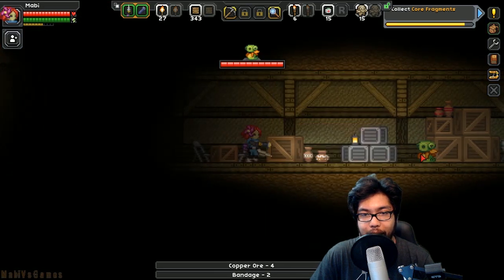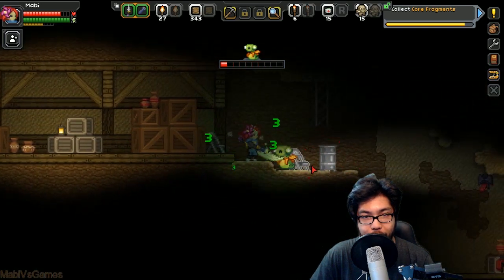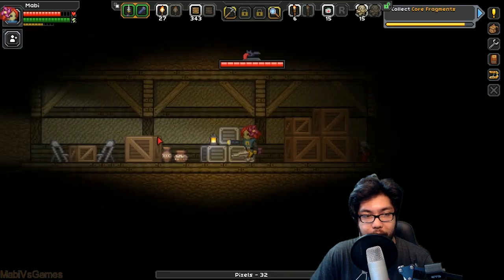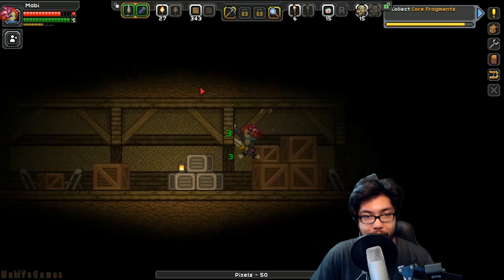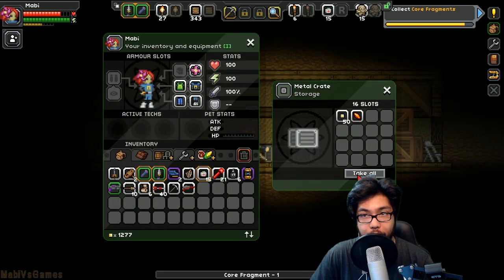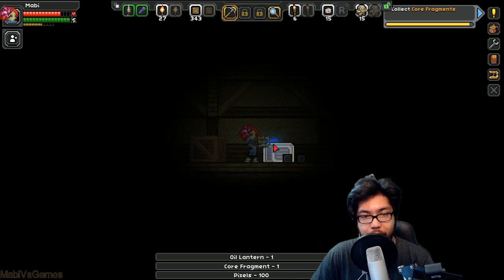There are some enemies shooting goo at me — just being a little jerk face. Taking out some bats. Nothing here. Probably one more room. I like this lamp, I'm taking it. I probably need some more of these metal crates.